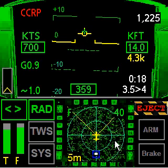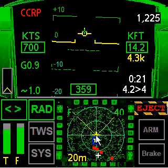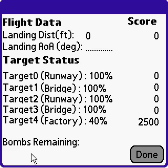We are flying kind of fast — 700 knots. So that should be enough for this session. Let's eject. And you can see we had 2500 points by killing target number 4. Thank you.